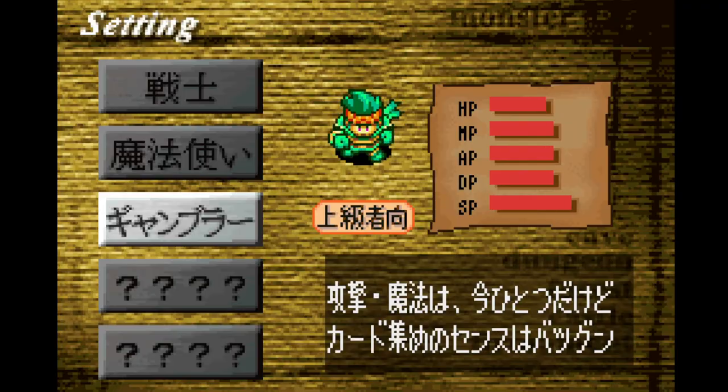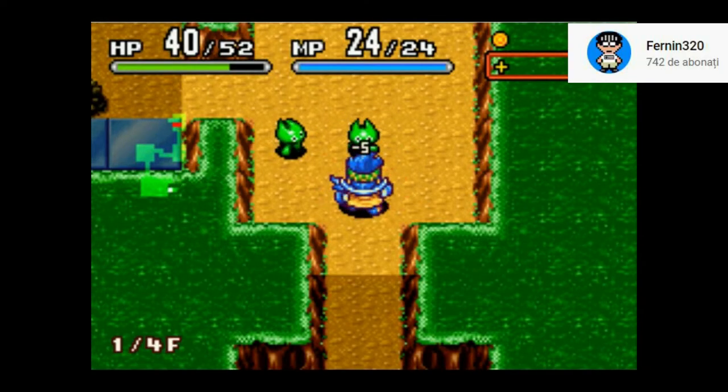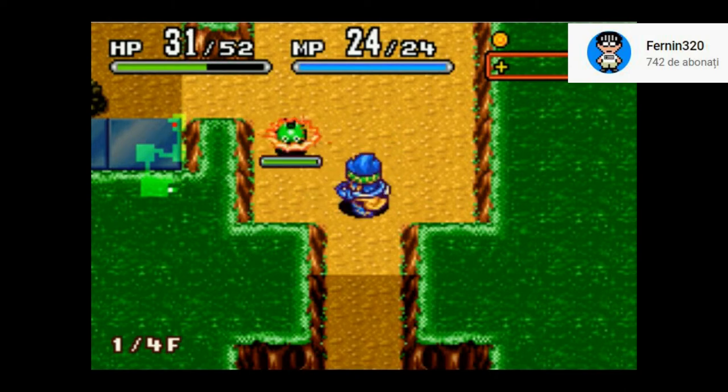The old classes are still there, except for the adventurer class which was removed, but you get the fighter, magician, demon, and gambler, and also 2 extra unlockable classes.